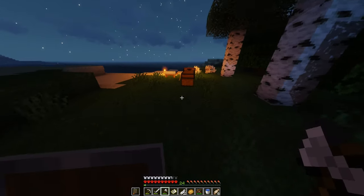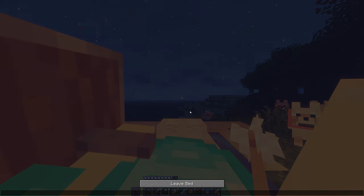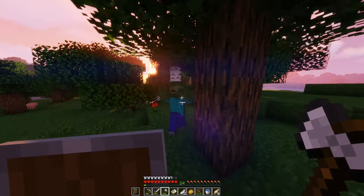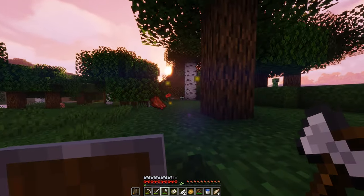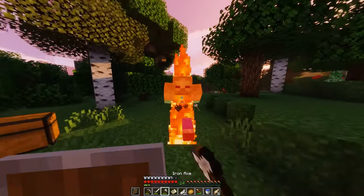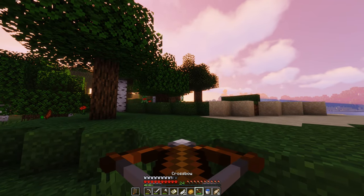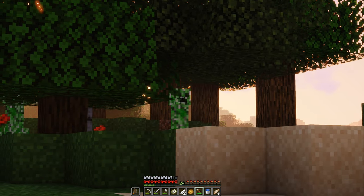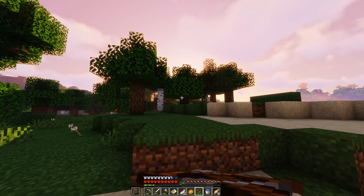I can hear that zombie getting closer. There it is — but there's a creeper there too. I don't want to eliminate the threat; he's on fire even though he's under a tree. There we go, he's down. Let me take care of that creeper — wait, there are two creepers over there. I don't want to aggro them. There we go, woo! Isn't there supposed to be two hits to take one down? Three hits — holy heck.